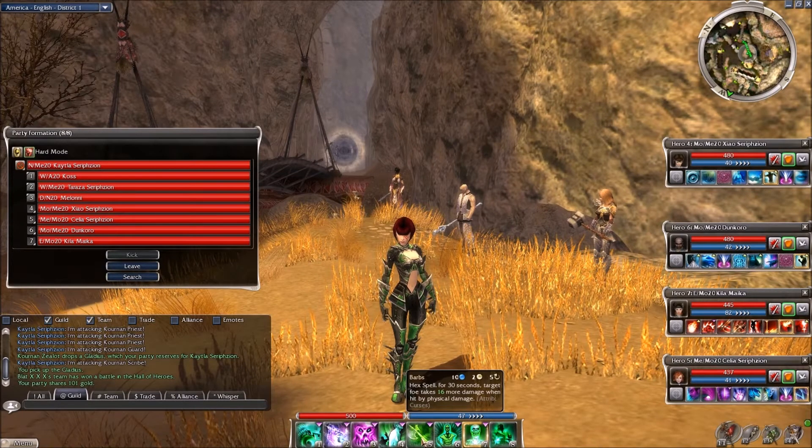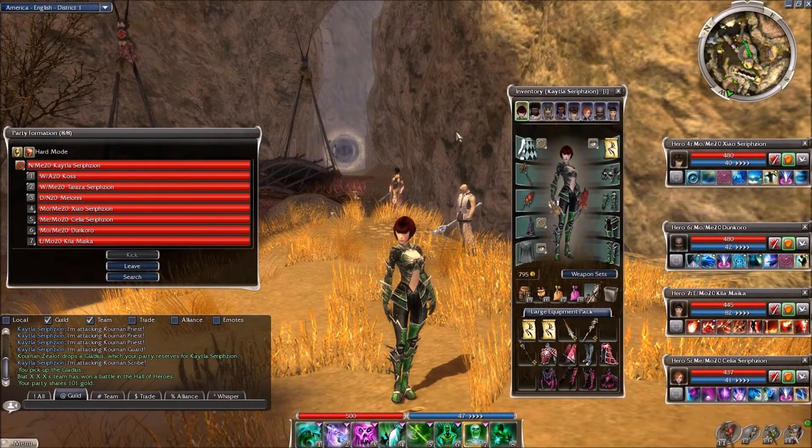Barbs is a hex spell. For 30 seconds, the target foe takes 16 damage when hit by physical damage. Now, one important thing to keep in mind — and this is one of the reasons why I wanted to do this skill review — is this: you've got to make sure that your warriors, your assassins, your dervishes, your rangers, whoever's doing the damage, make sure they're actually doing physical damage, because it doesn't work if they're not.